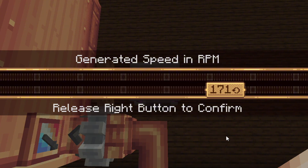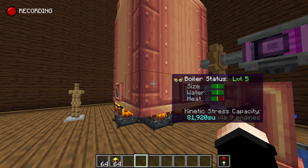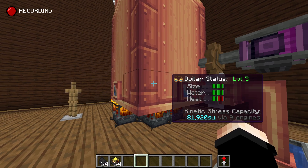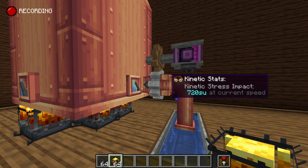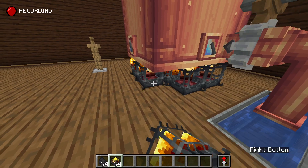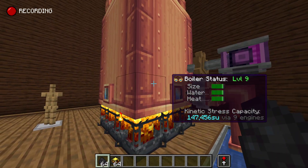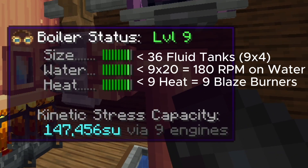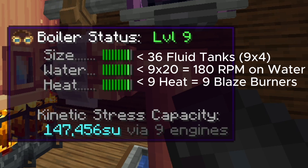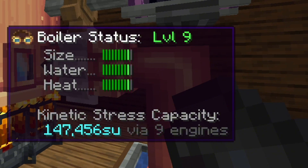First, we will increase the water pump speed to 180 RPM. Remember, every one point of heat needs 20 RPM — with nine points of heat, this setup needs a pump running at 180 RPM. Next, we will add four more heated blaze burners to bring the total to nine. Each heated blaze burner contributes one point of heat, so this setup now meets the requirements. With the correct RPM and enough blaze burners, the boiler is now running efficiently and generating maximum stress units.